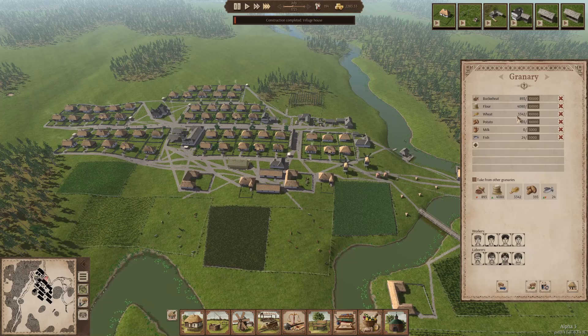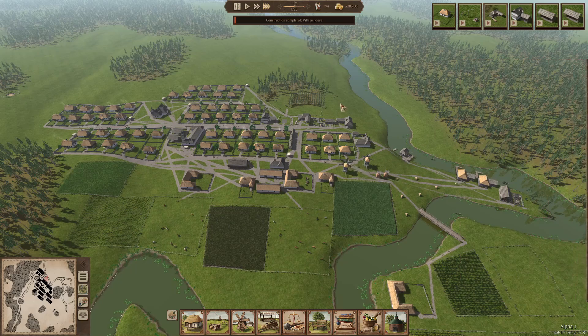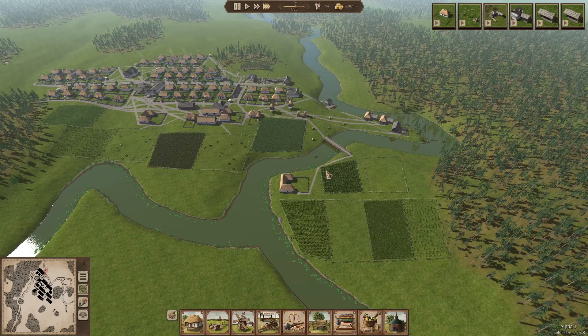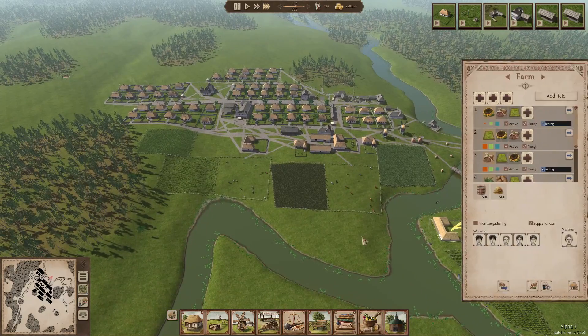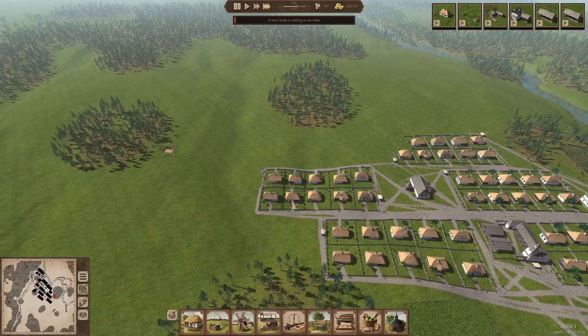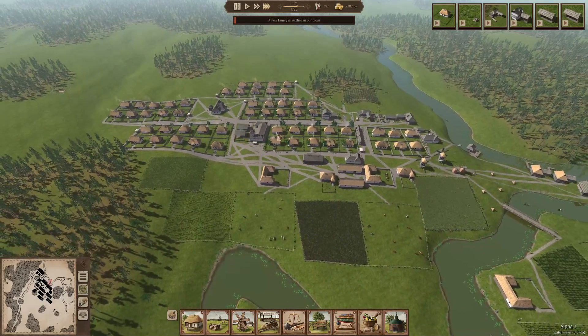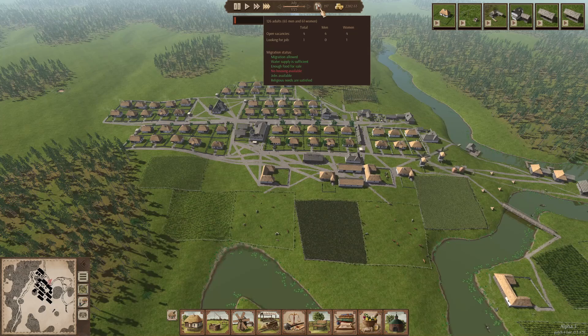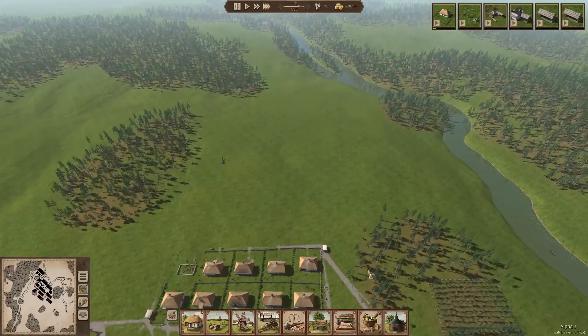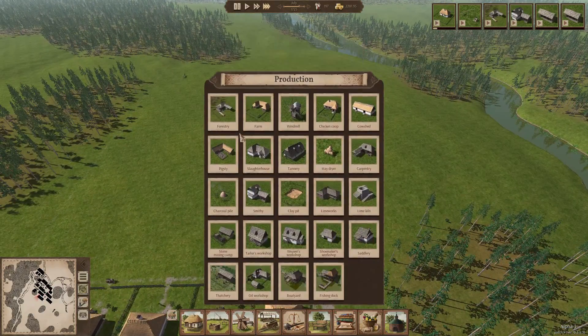Our mills are doing a good job. We still have plenty of wheat and plenty of flour, but buckwheat is going quite quickly at this rate, and potatoes as well. So right now I don't think we're producing enough food. We need to start producing more food to keep everyone happy. We got this extra farm this season, so that'll help, but we probably need to expand a bit more. If we build extra houses here, we also need to get extra farms going to really pick up the production of food. With 200 villagers, you need a lot of food.